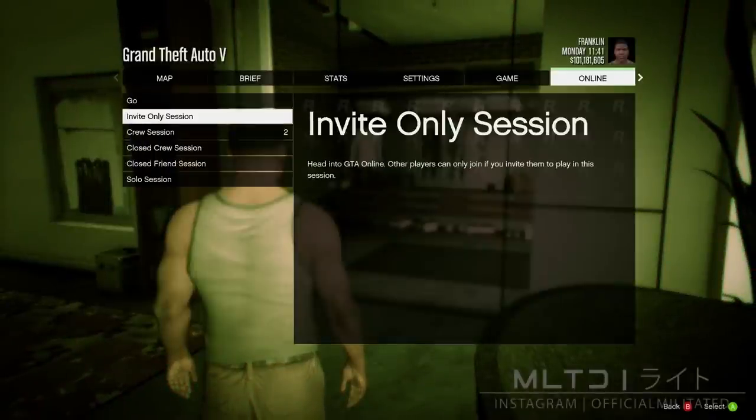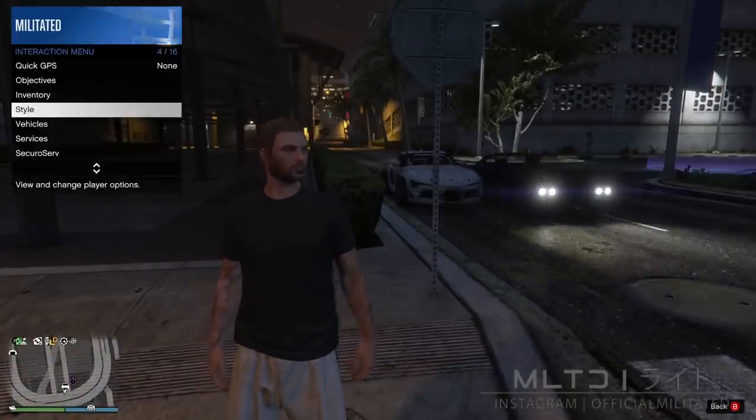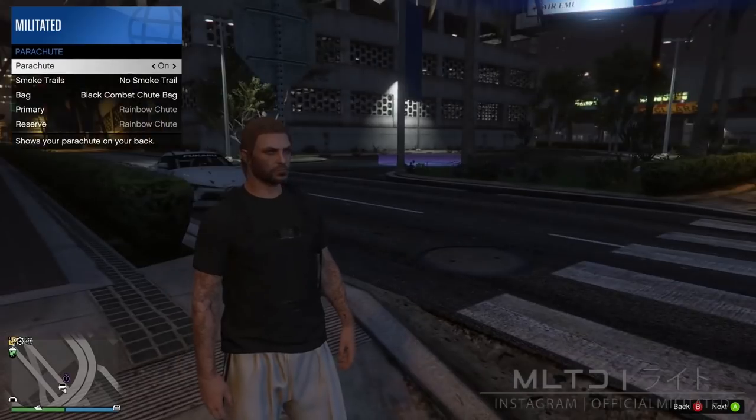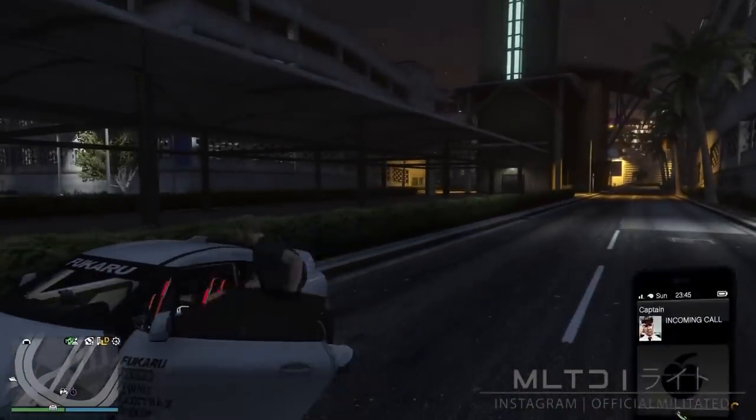Go and join an online session. I recommend going into an invite only session because it's much faster to load. After loading in, open the interaction menu, go into style and parachute and set it to on. If you don't have a parachute then go down to ammunition and buy one from the weapon section in the top left.